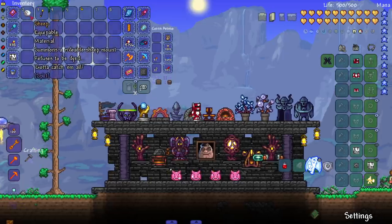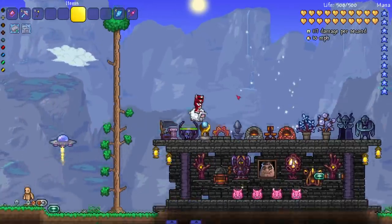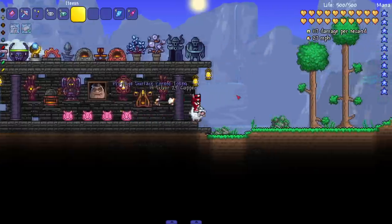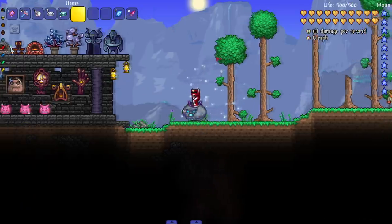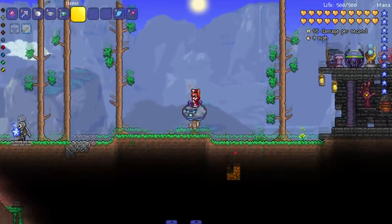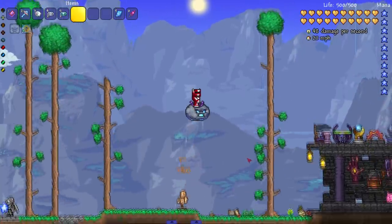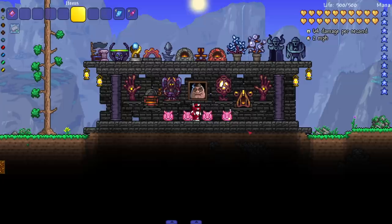Two new mounts: the sheep mount — this has to be Wooloo — is pretty decent but has an amazing jumping animation, easily S-tier off that alone. The forecaster's rod is an expert drop that summons a rideable angry nimbus. It's a little hard to control, but the rain it produces actually deals damage to enemies — there aren't many mounts that do passive damage without ramming.